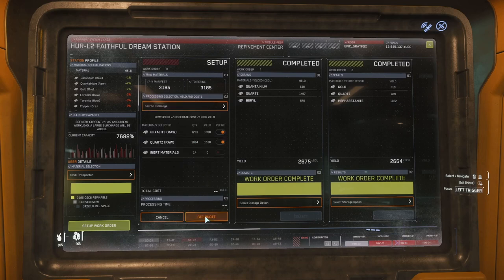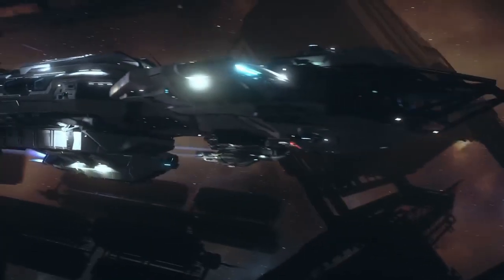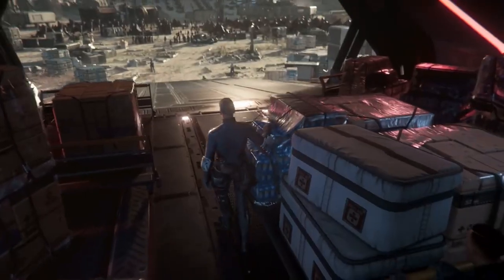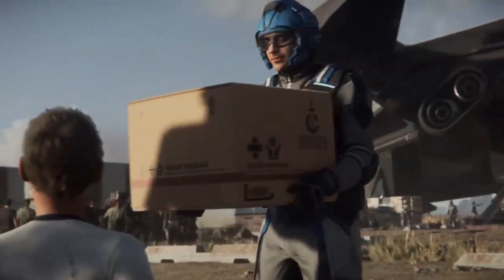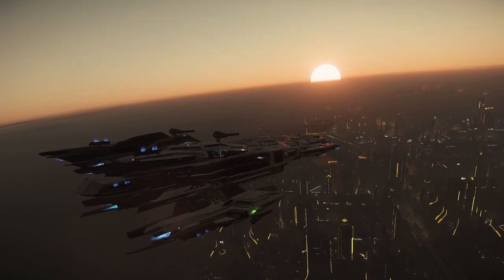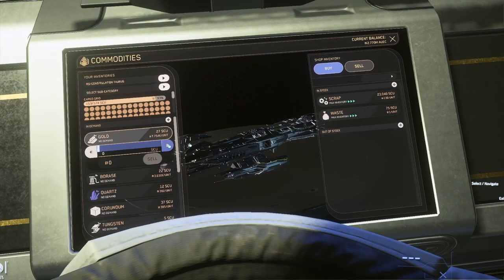You're not limited on orders and can stack as many as you'd like. Once orders are complete, you're ready to sell. I'd recommend investing in buying a Taurus or a Caterpillar first and just renting the Prospector to start — you'll thank me later when you're not making 100 trips to the TDD in a Cutlass Black. Once you have a ship to transport, load it all on board from the refinery terminal and make your way to your preferred TDD.